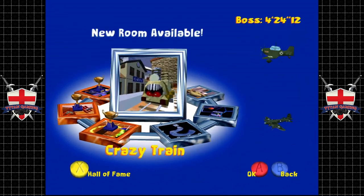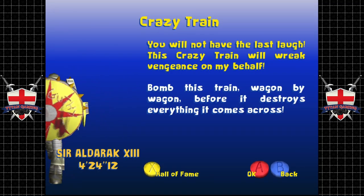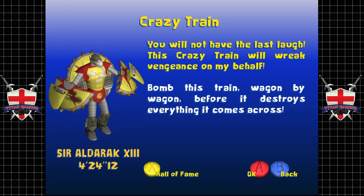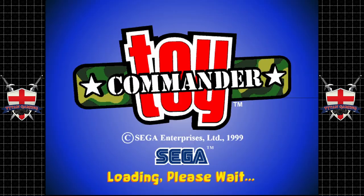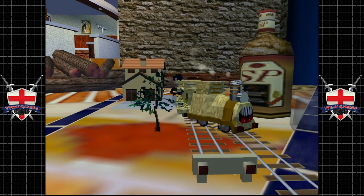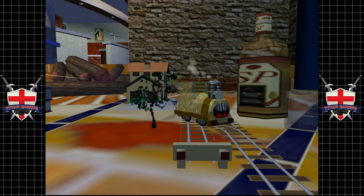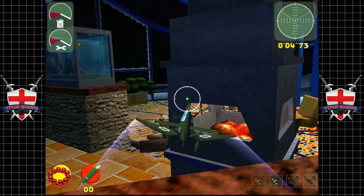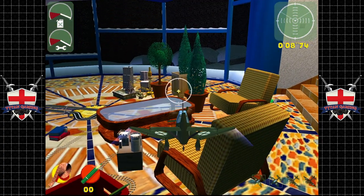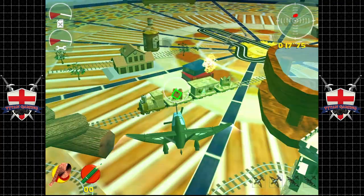Crazy Train — this level is a pain. We need to bomb the train wagon by wagon, but bombing it is extremely difficult and really inefficient. There are no missile pickups on this level. I accidentally skipped the intro — let me restart so you can see it. We've got plenty of units to choose from and there's a gun power-up here which is going to be extremely invaluable. We're going to use powered-up machine guns to take this thing out.